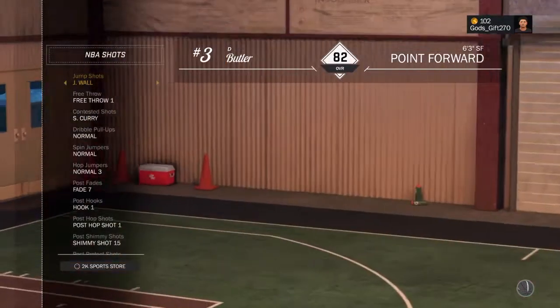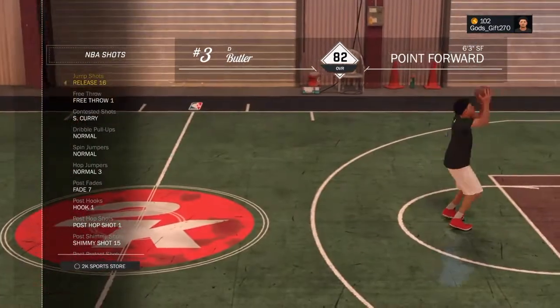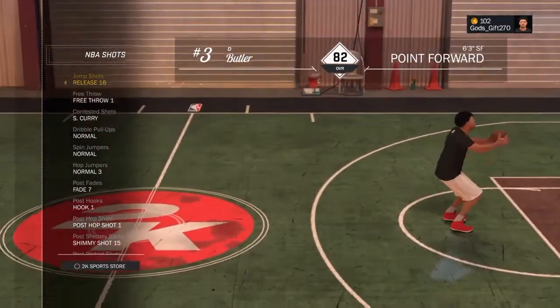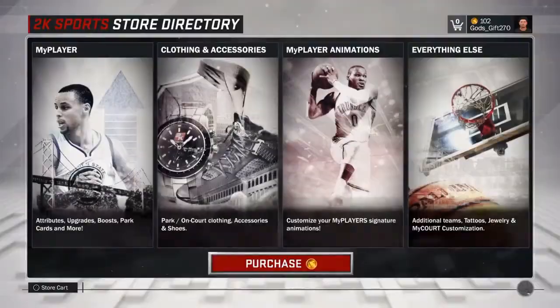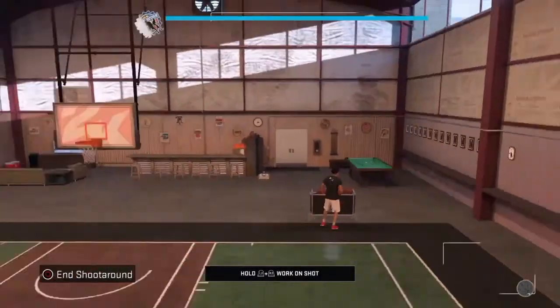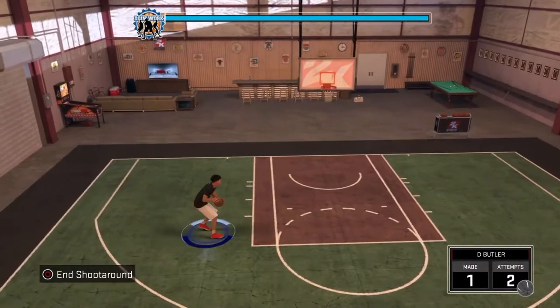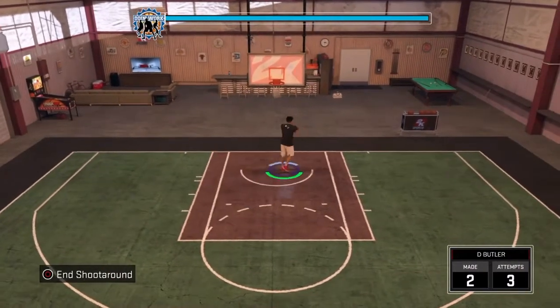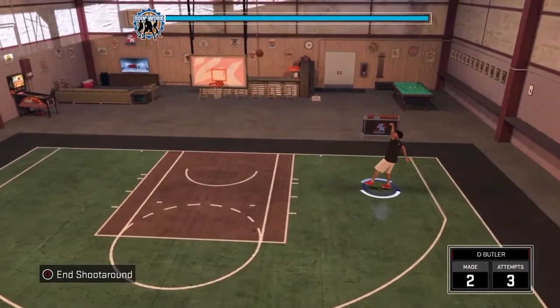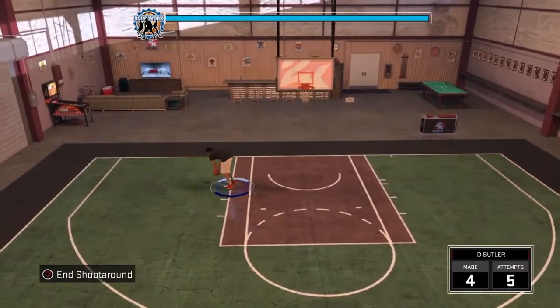And number 2, we got release 16. I just found this jump shot. Y'all know them days when y'all be in the court just experimenting and shit, and it seems to be working for me right now. I switch between this jumper and my number 1 jump shot back and forth every now and then. You know when you're having bad days, you break everything and switch — that's basically what I do with these two. So take a look at release 16.